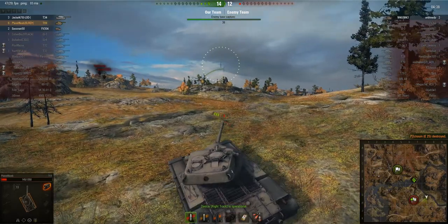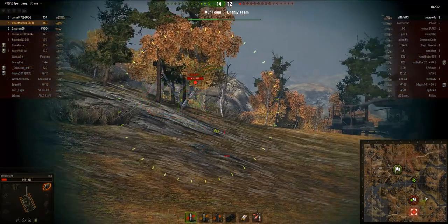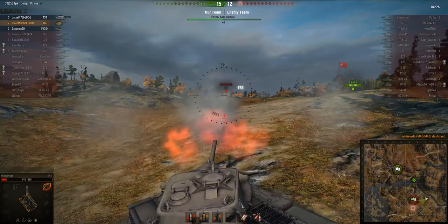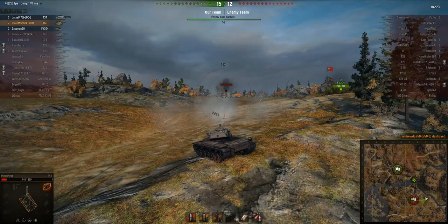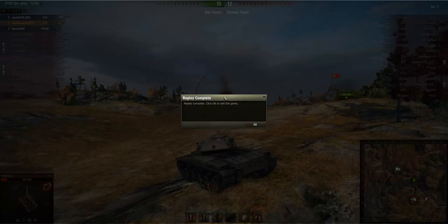The FV304 is actually capping, which is quite funny. Planet Noob's first shot is absorbed by the M40's tracks, but his second tracks it and his third shot takes it out, getting his seventh kill — what a game! Very very well played by Planet Noob. He made the right decisions at the right time, took some unnecessary damage at points, but in the end he managed to win the game for his team. Obviously his teammates contributed as well — like the T34 and the FV304 — but Planet Noob was definitely the most important factor.